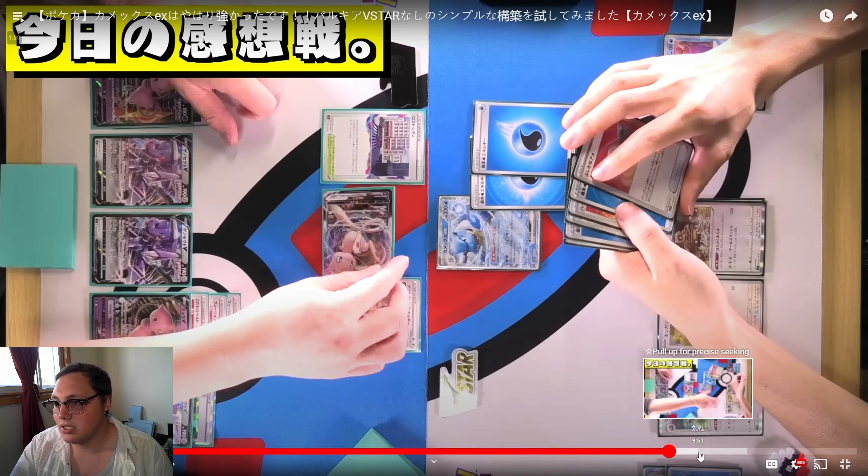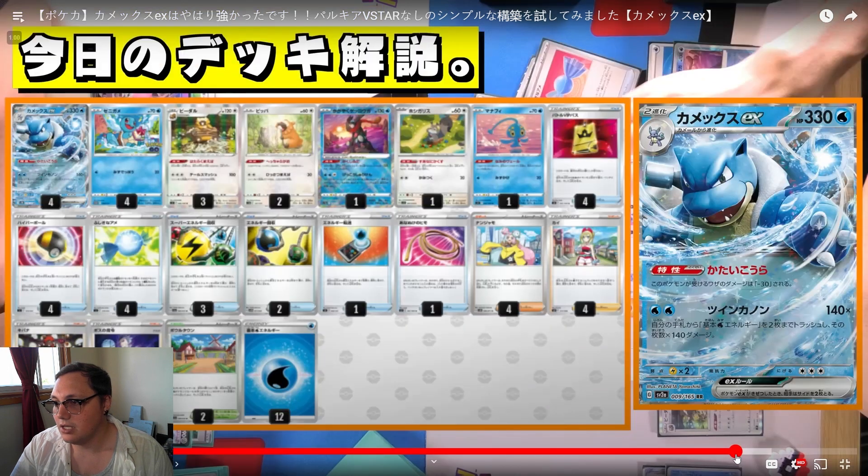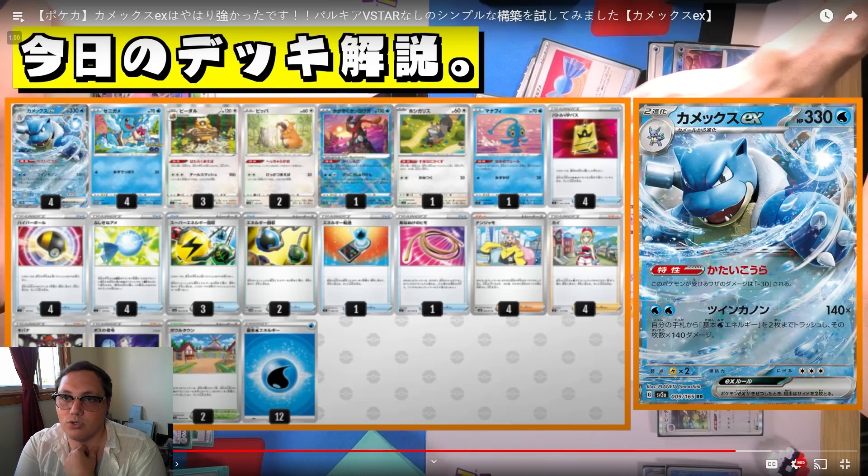Looking at the Blastoise decklist: four Blastoise EX, four Squirtle, a three-two line of Bidoof and Bibarel, one Radiant Greninja, one Squovert, a Manaphy they didn't need, and 12 energies — not bad at all. There's Raihan in there, a bunch of Energy Retrieval and Energy Search — pretty solid deck. Not sure exactly how it'll be changed when it comes over to our format, since Japan plays best-of-one versus our best-of-three, but I could see some Chien-Pao in there to grab energies from the deck.